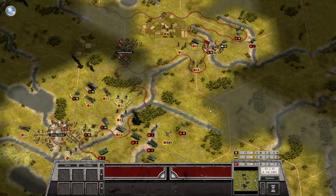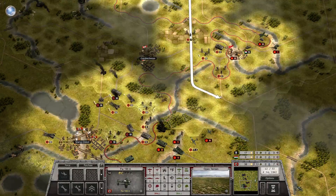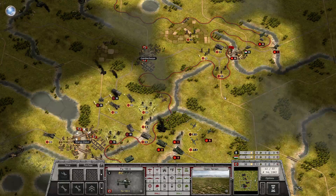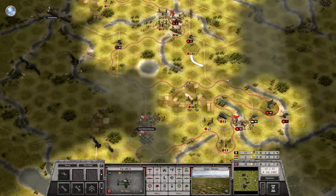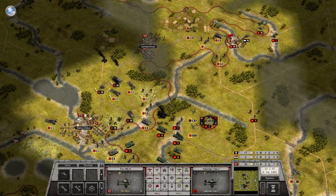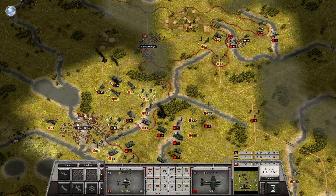I have my fighters nearby and I'm not sure if they can reach — yeah, they can. Let's hit the fighter: 3 damage. And the other one — also 3 damage. So we can take that out next turn, which means the bomber will have free rein for a little while.